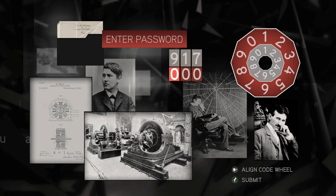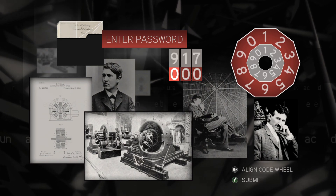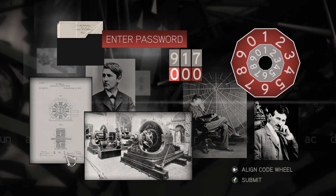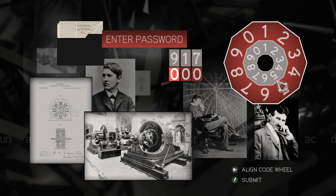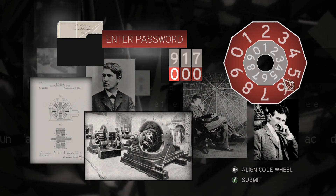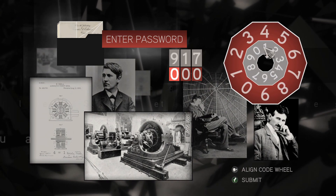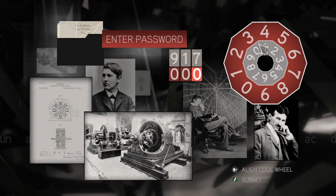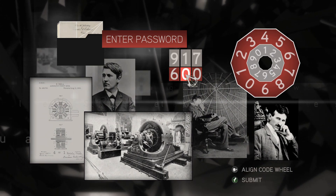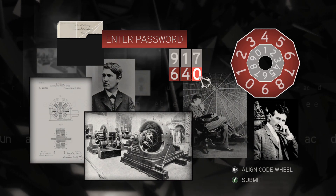Okay, what do we have here. Align the code wheel — yeah, I know that, but I'm looking... is it this? Four equals one? But which one's four — is it the four up here or the four down here? Let's try it like this. So if four equals one, nine is six.